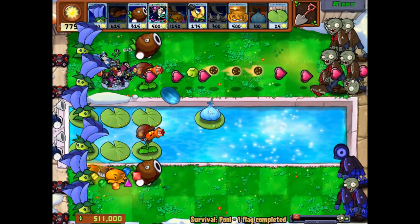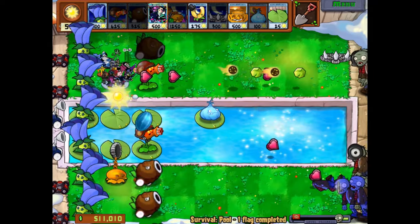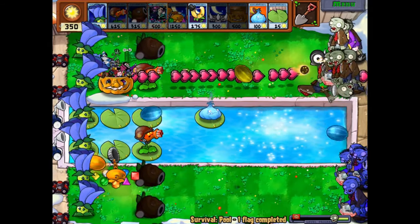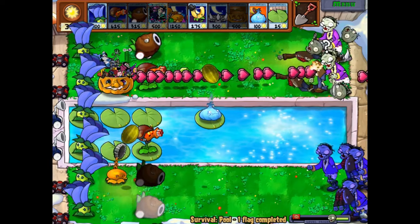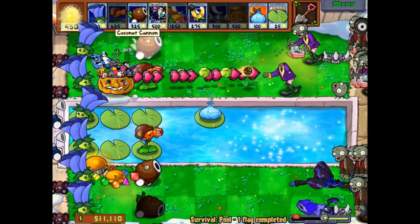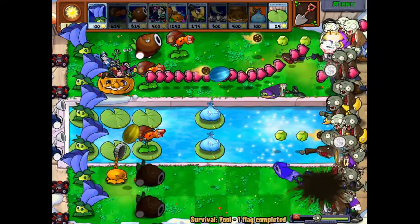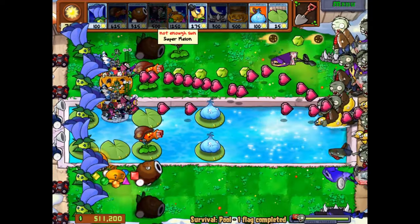That emerald thing does a lot of damage, let me tell you, and the Coconut Cannons are just here to make things even better. Light Warriors with a Pumpkin — yeah, good luck my friends. Spike Rock seems to be doing good up there as well, which is very nice. Remind me to use Pumpkin on that thing — that's insane! The Coconut Cannon's splash damage is incredible, I like it a lot.